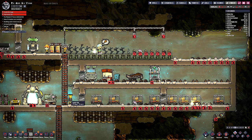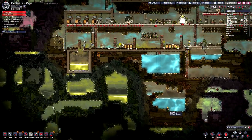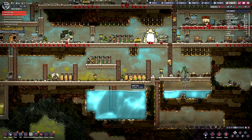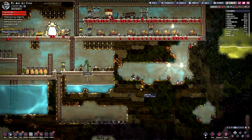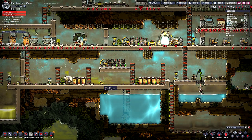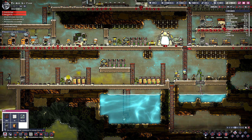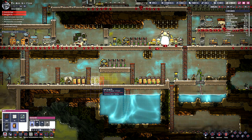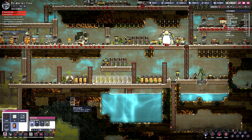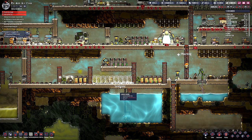We need to get this stuff out of here too. Are we all full on our storage? Because I don't have a lot of storage. We probably need to put up... I suppose we can put more storage down here. Put a few more storage tiles down here. Yeah, come down here and build those.